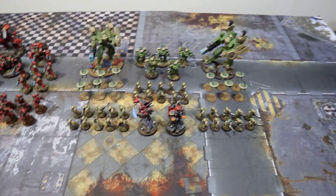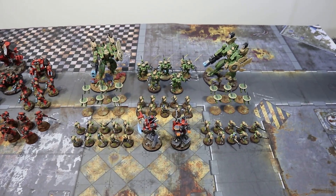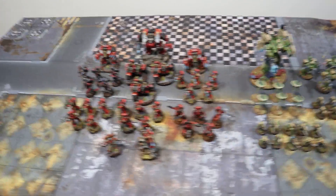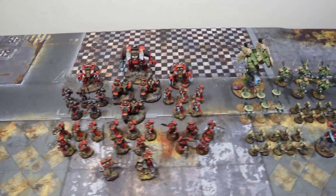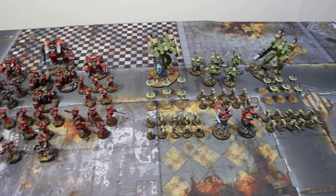That's the Tau list. He's spent three command points so he'll be starting with nine, and Blood Angels will be starting with 11. We'll roll up a mission, get these guys thrown down, and see if the Tau can face off against the Blood Angels.